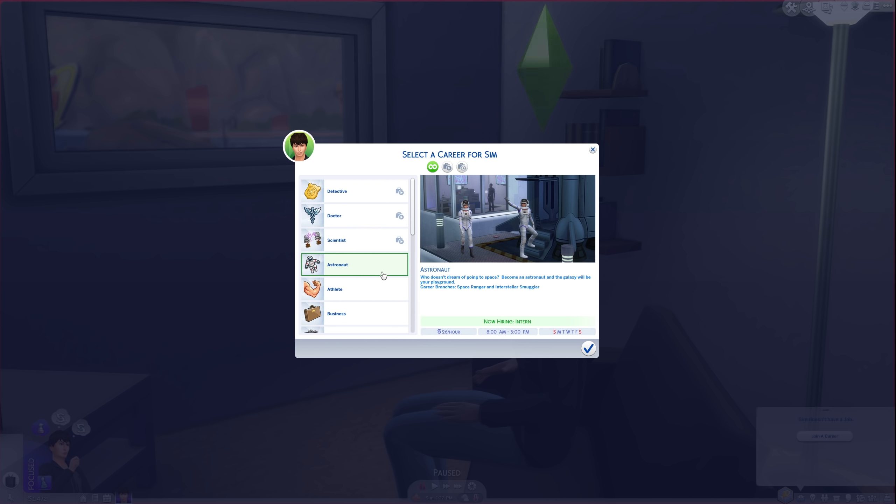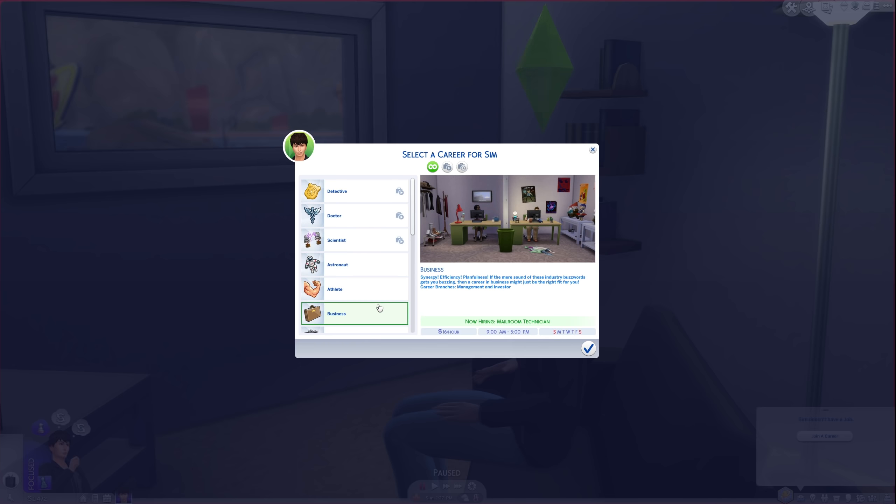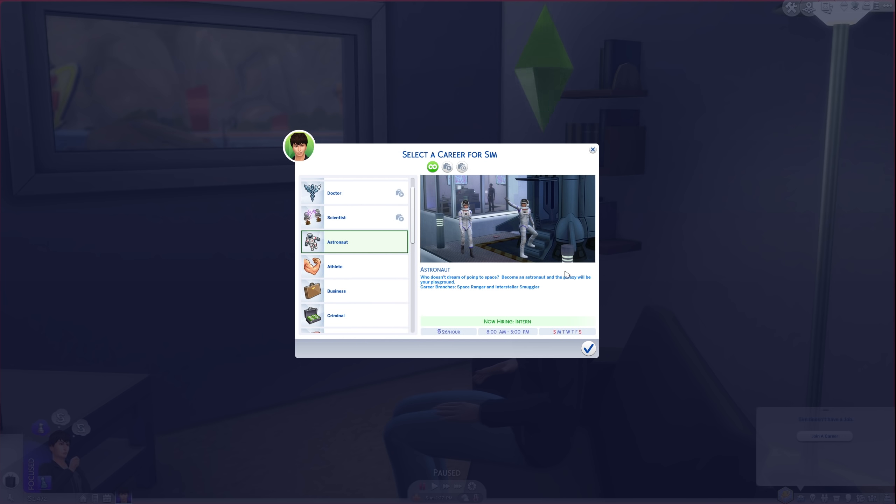Note the hours worked, hourly wage, and scheduled days for each career at the bottom right. Browse the careers and pick something appealing to you. Try to consider the skills that might be involved in that career. There are generally two branches for each career as well.